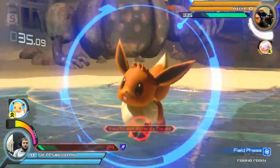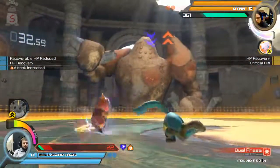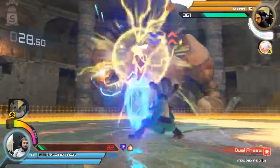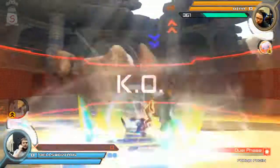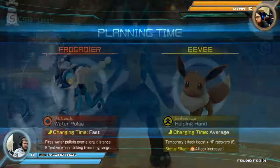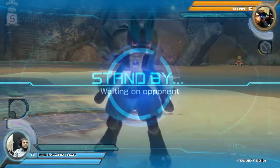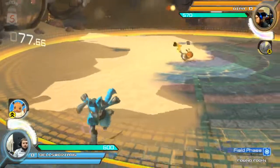He does have the Eevee support and is going to activate that right now to get himself a little bit more health back, but he loses it right away. Attack buff is up for Bellsworth right now, but he does have to be careful about the next hit coming out from Utah. He tries to go for the grab, and the jabs will come out and get it for Utah. Nice job. All right, round two — Utah taking a nice round one off of Bellsworth.